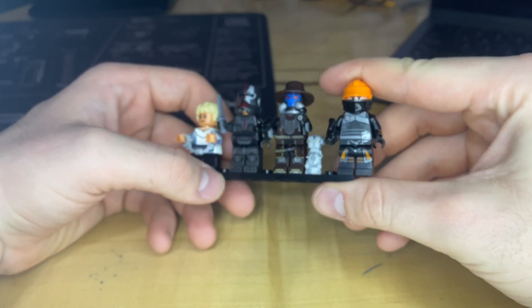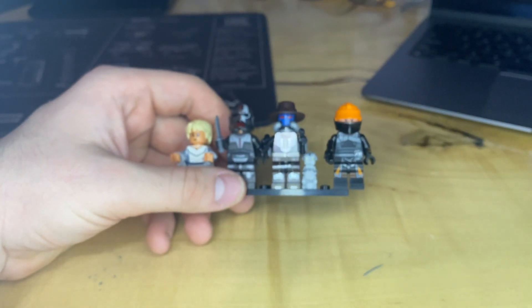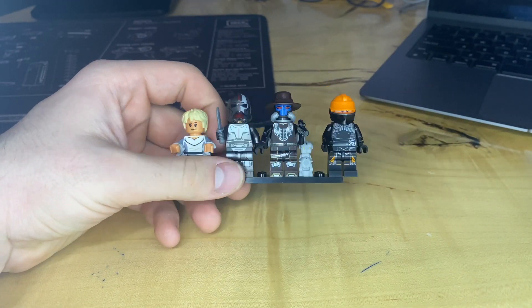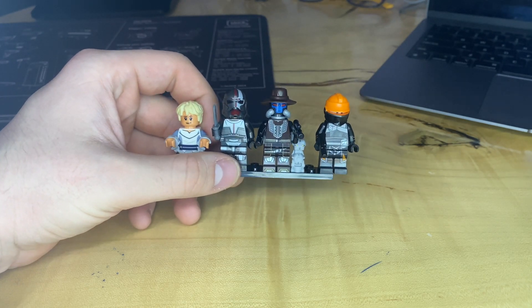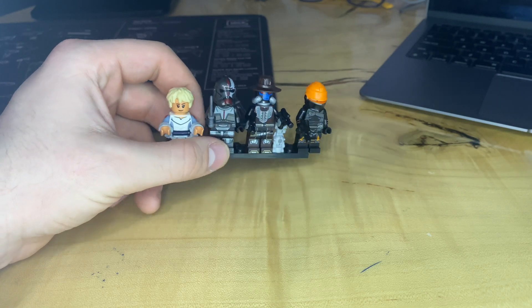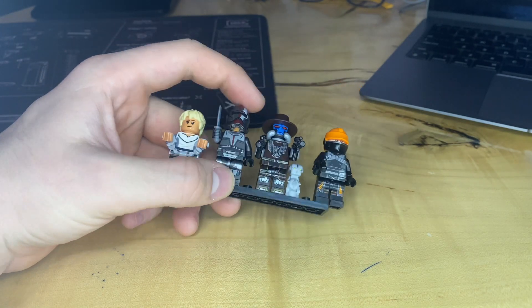Solid 9.2 out of 10 fig. Fennec I would give about an 8.6, just because I'm not that interested in her, but she looks really good. Hunter — arm printing missing, but other than that a 9.2 as well. Really good fig. Maybe Cad Bane I just simply like more. But those are the figs.